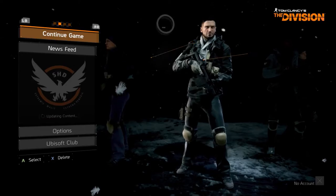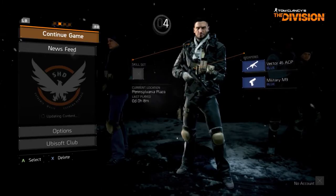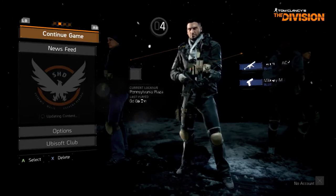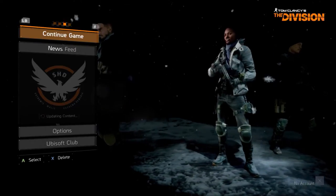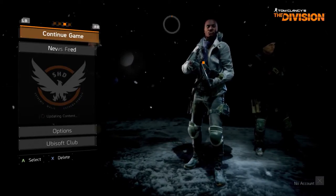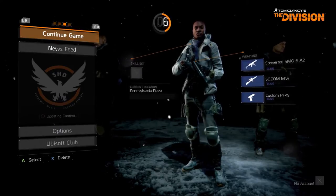As you can see here, the main menu shows your characters, shows continue, your options — your typical menu. So this is what the menu is going to look like. Like I said, we don't know yet if this is going to be the final build of the menu, because there is still at least 4 months to release, so we still have plenty of time for them to change it.